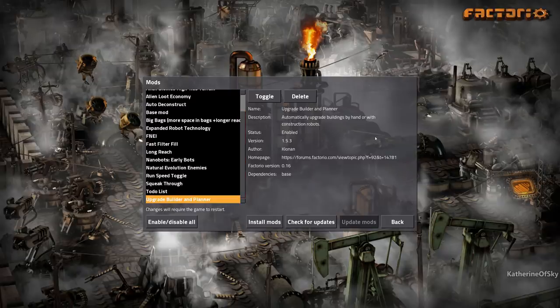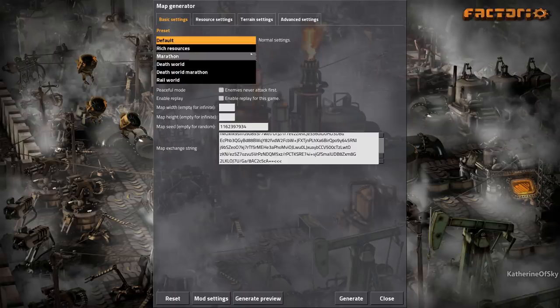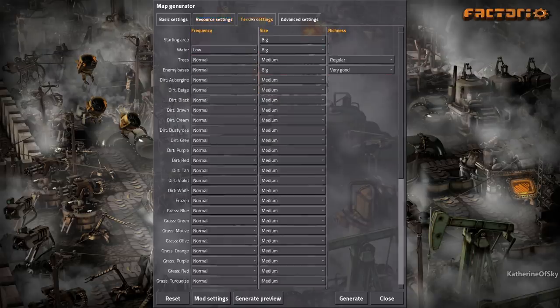Let me show you the new game map. This is the exchange string I use, which shows us the resource settings chosen. We have frequency very low on all of them, size very big, richness very good. Enemy bases: frequency normal, size big, richness very good. The starting area is big because I have to kill all the biters myself. Water is low but big.